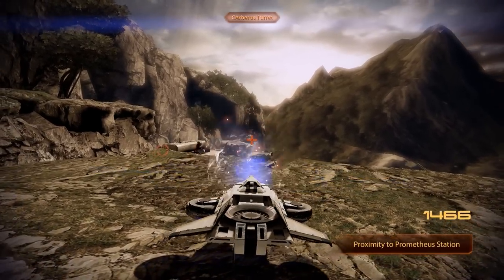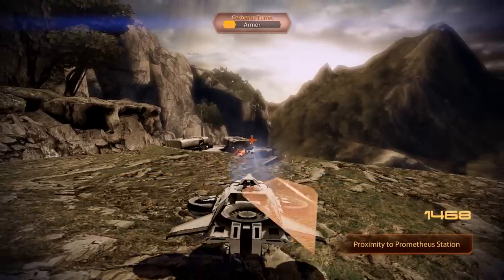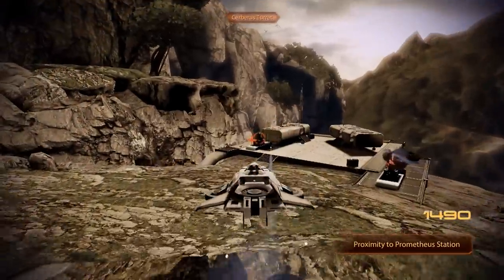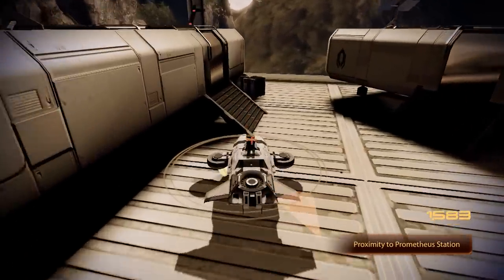From here we have a slight height advantage and can shoot down at the turrets, while the ledge in front of us blocks the turrets' line of fire and keeps the vehicle safe. Once both turrets are down, we can then swoop in and collect data package number three.